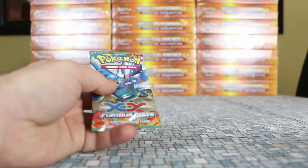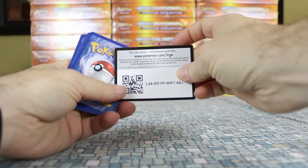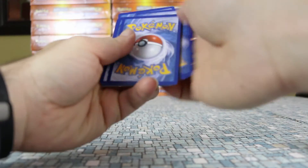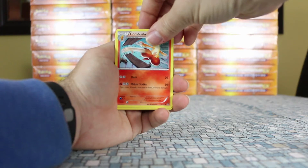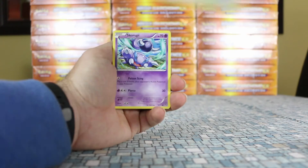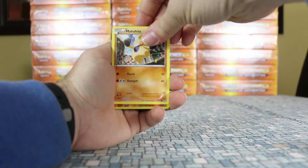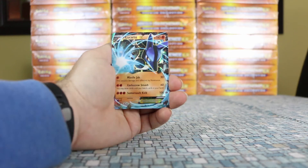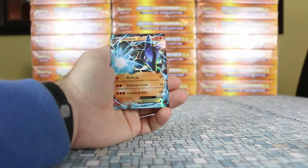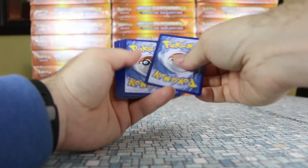Opening the Furious Fist pack first since it's the oldest. We pull a Battle Reporter, Combusken, Lickilicky, Scrappy, Eevee, Clauncher, Machop, Makuhita. The reverse is a Brailum reverse rare, and the rare is Lucario EX — a really nice card that a lot of people are always looking for. Great way to start after not doing so well with the Alola collection videos.